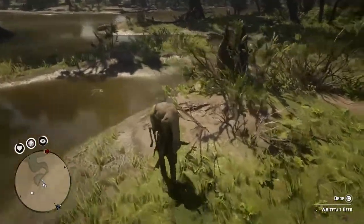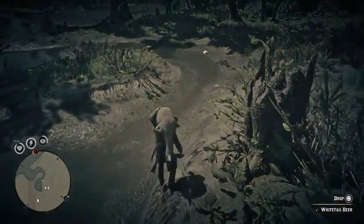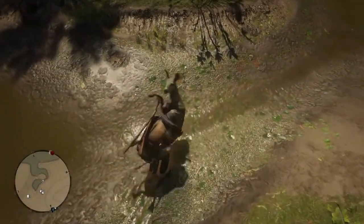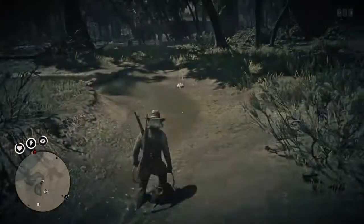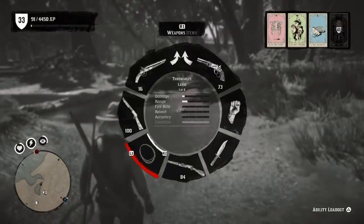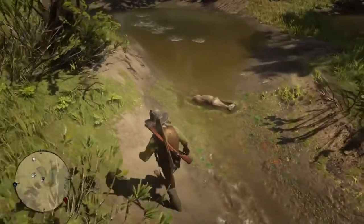Take everything to the butcher in Rhodes. The deer, like I say, is optional. If you dump it on the edge here — if you didn't already know — this will attract all the fish to that deer in the shallow area. When they hit the shallow area they will just roll over and you can pick them up. It beats fishing any day.